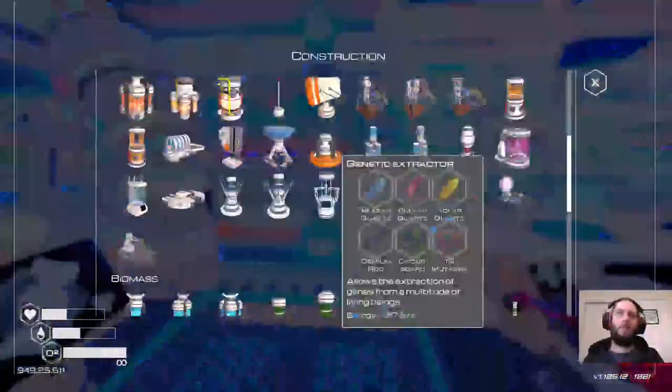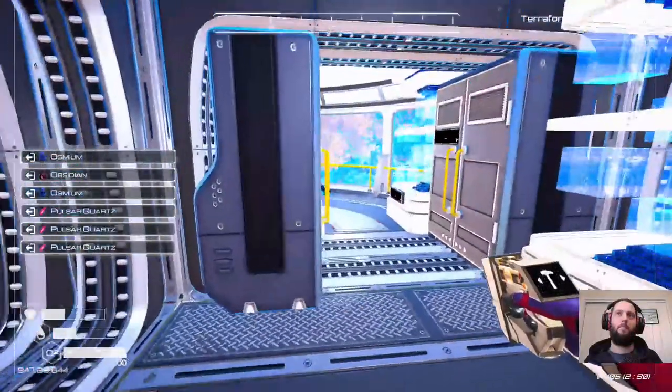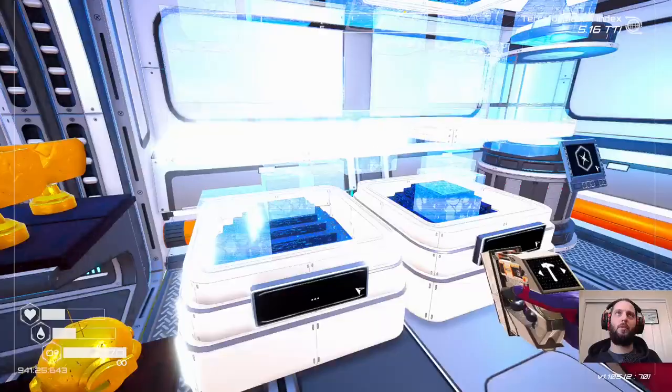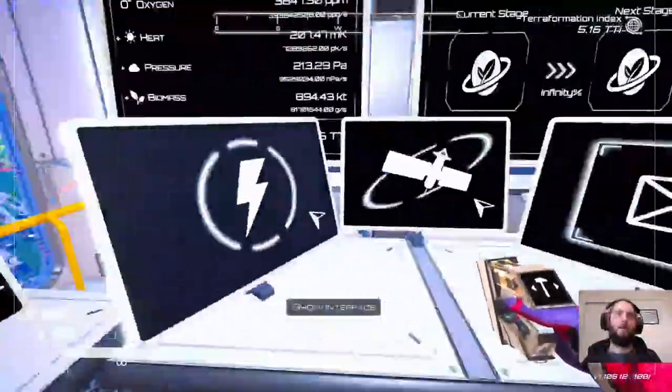Or just go out this way instead — that's probably better. There we go. Super alloy rod, uranium rod and iridium rod — cool. Now we can build our extraction platform. Do we have any messages? Anyone congratulating us? No.